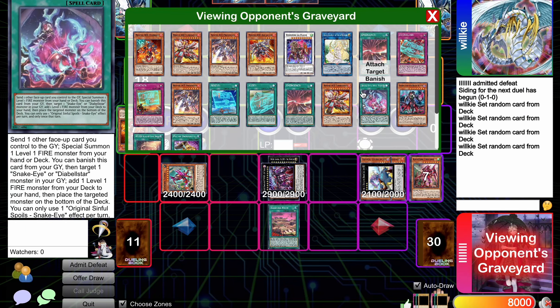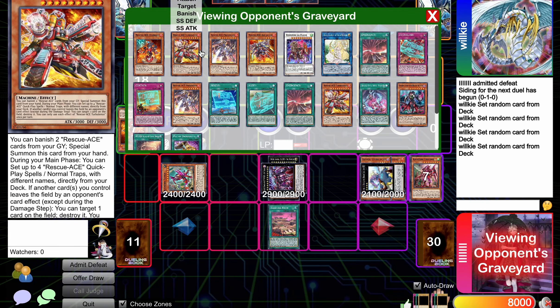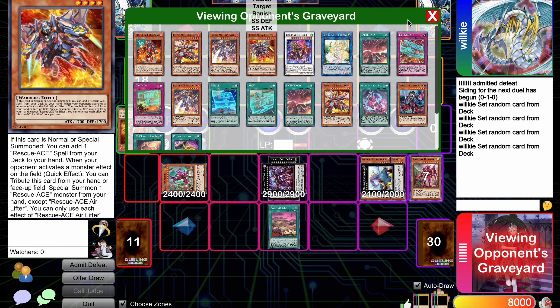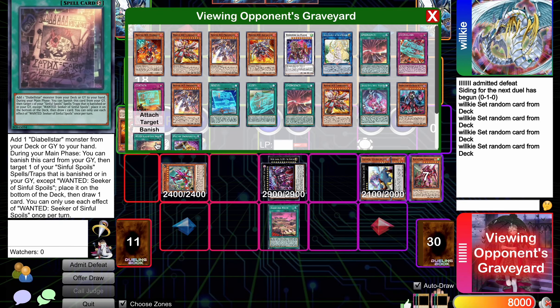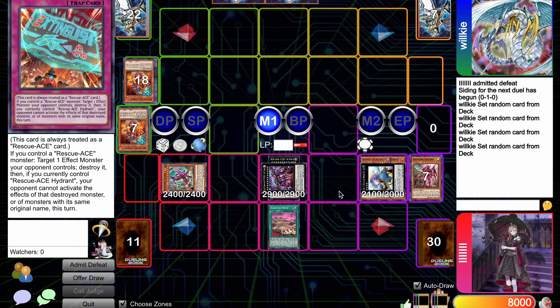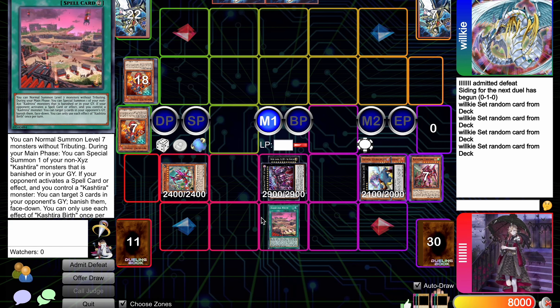They can start with searching Hydrant, but if they do they'll lose the wanted draw and still lose the two Turbulences. What would Hydrant search from their deck? They just have Impulse. It's riskier to blindly try to draw with the Wanted, and that'll return this card, meaning you won't search the third Hydrant. So even without Baguska and Typhon, they just lose the game because you ended on Fennel Birth — unless they draw Harpie's Feather Duster, which is impossible in this scenario. That's it for now — I'll see you guys next time with more Kashtira content.